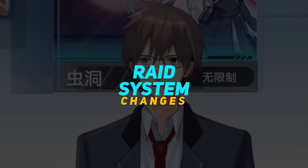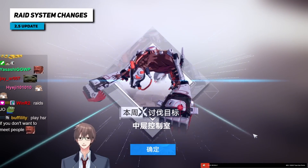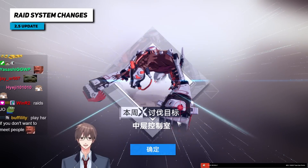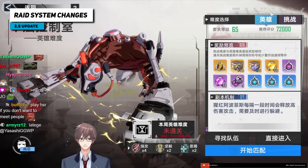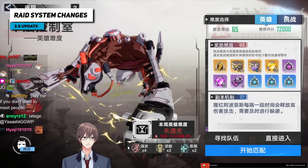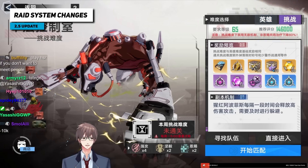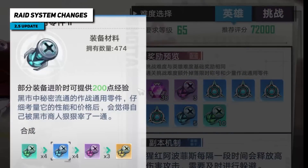Raids are getting completely changed in 2.5. Every week when you click into the tab you get a randomly selected raid boss out of the existing ones. There's no more normal mode — you only have heroic and challenge mode. Heroic mode is already easy, so that's why we get a new challenge mode.